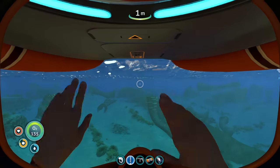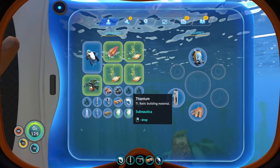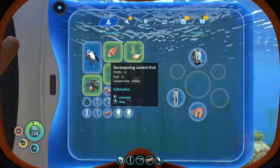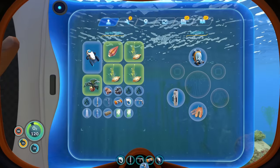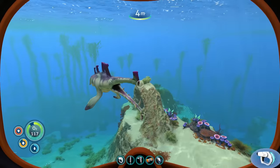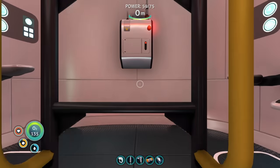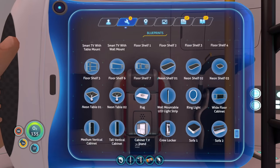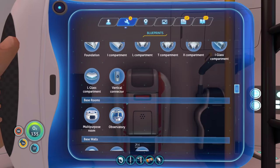Let's see what I have inventory-wise: two titanium and some lead. We need to figure out - hey, stop! Bad sharky face! For a foundation I think it's two lead and two titanium.